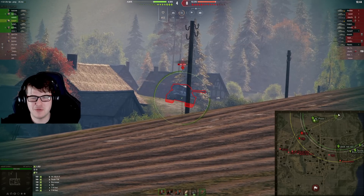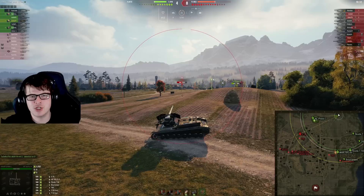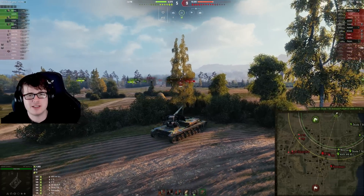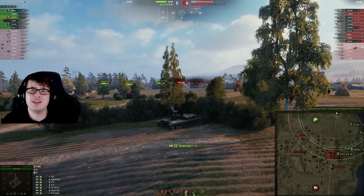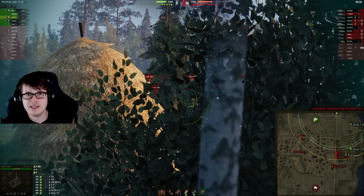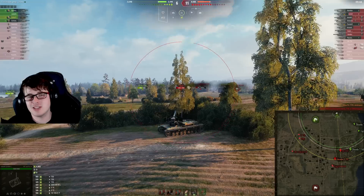In the right hands this tank is devastating. You can see the E75 regretting its life choices poking that ridge, and the AMX M4 offering up its side is going to find itself quickly back in the garage. These tanks are often played badly — people try to trade on corners or sit in front of heavy tanks. This tank is the ultimate trader, but definitely not on a corner. You want to be sat in bushes where the enemy team has no opportunity to spot you.